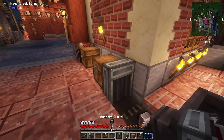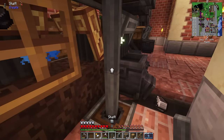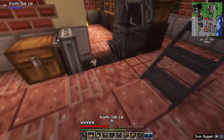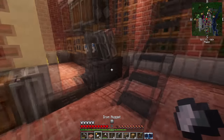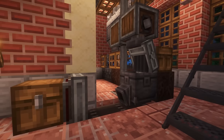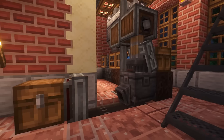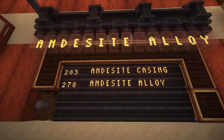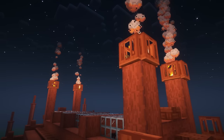Nothing too complicated, nothing too fancy — just a well-working machine that gets the job done. With the funnel attached to the chest, items can now freely move from the basin onto the belt into their new storage space. With that, I successfully upgraded the iron farm. It seemed like a pretty obvious thing to have, so I don't know why it took me this long to decide to make an andesite factory.